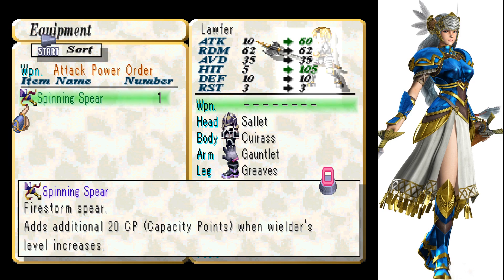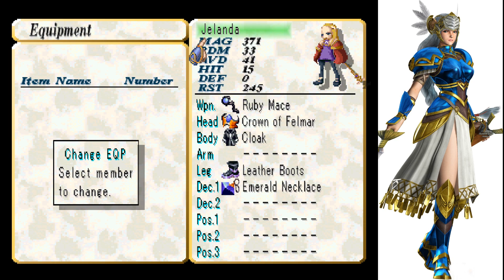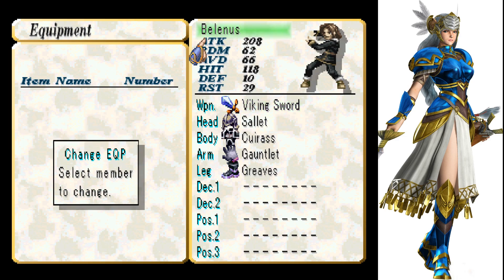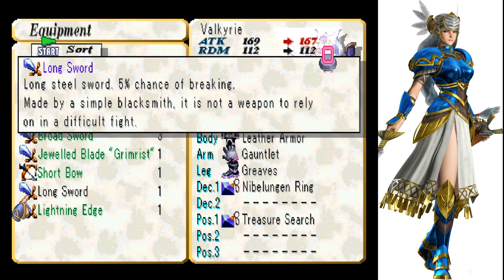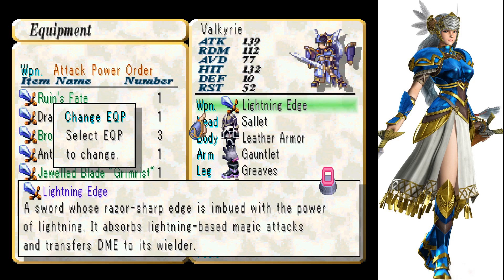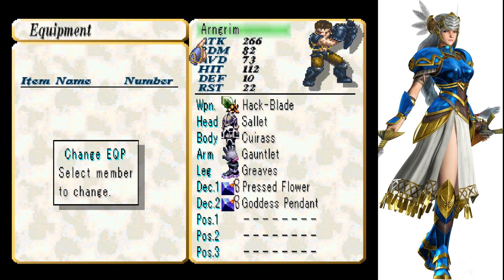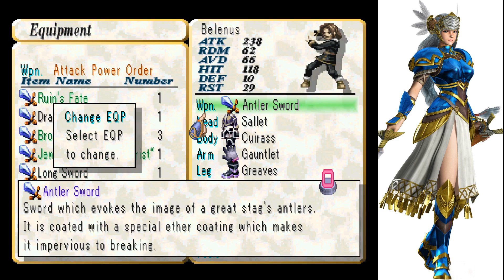The Spinning Spear adds an additional 20 capacity points when the wielder's level increases. That is really good — I didn't even realize that. With the Lightning Edge there's a reduction in attack power, but you can have the Antler Sword.